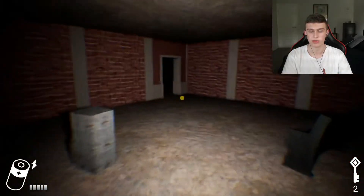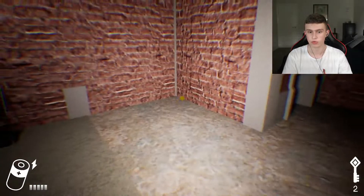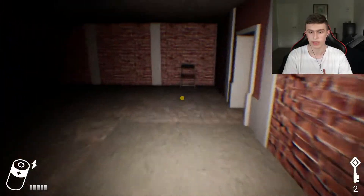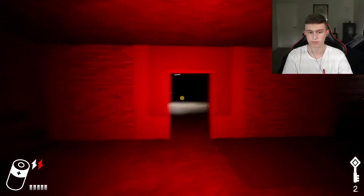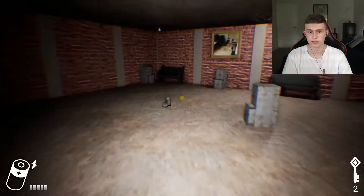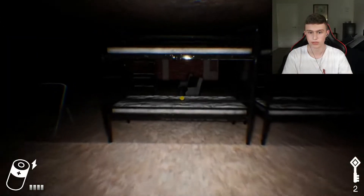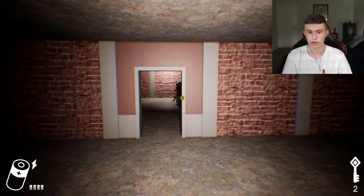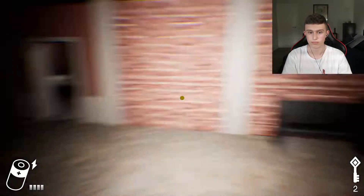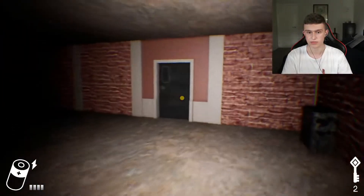We need to find all ten keys and we need to find the purple door. So we hit the UV light like that. Here we go. I don't know what I'm supposed to do. I think I'm just gonna stay away from that because this looks horrifying.